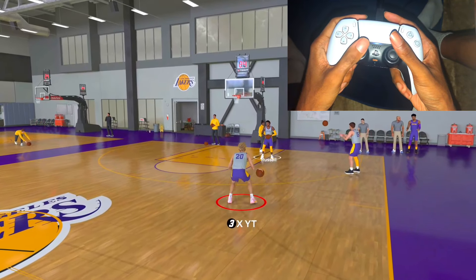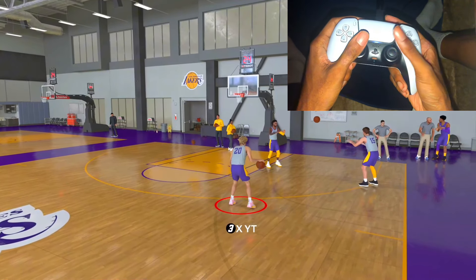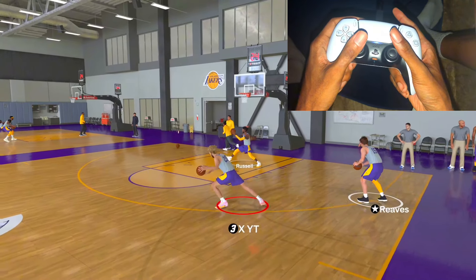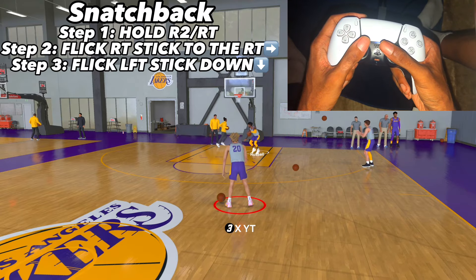Second thing is the snatch back. A lot of people wonder how to do the snatch back — you don't want to mix it up with your breakdown combos. To do the snatch back this year, hold R2, flick your right stick to the right, and flick your left stick down.